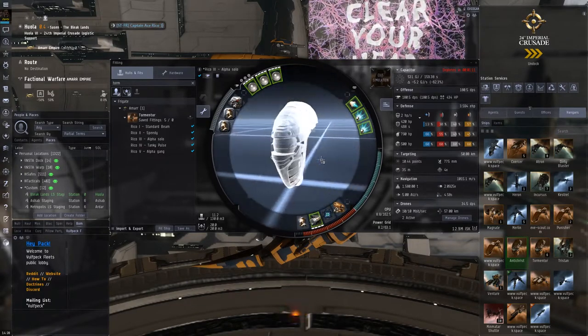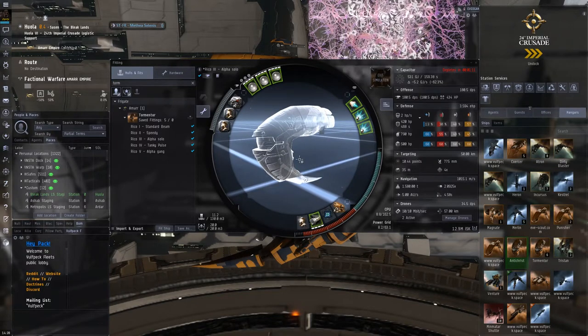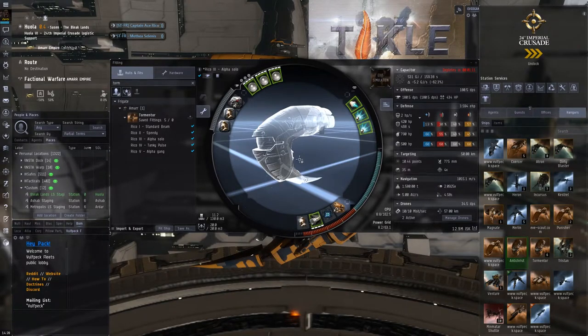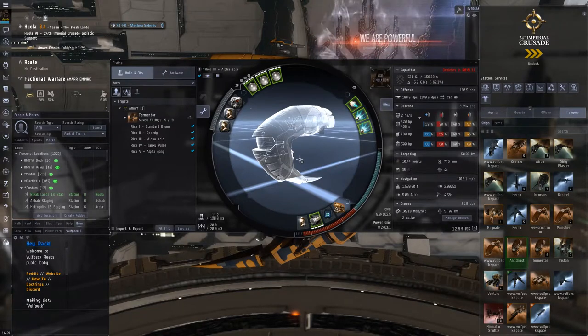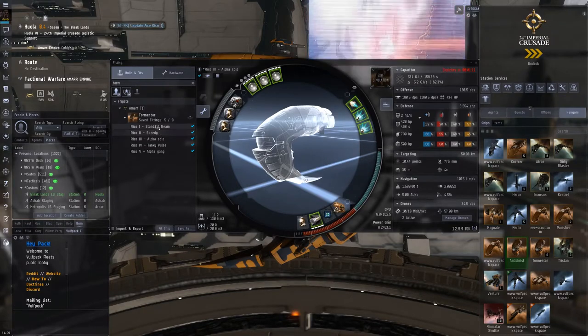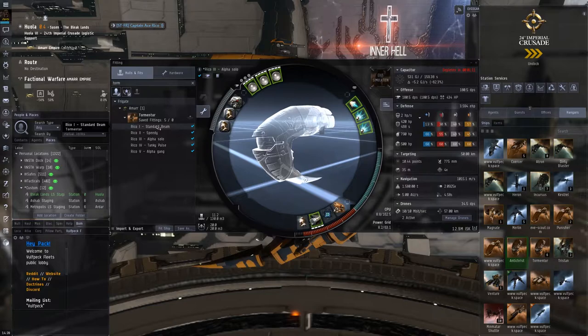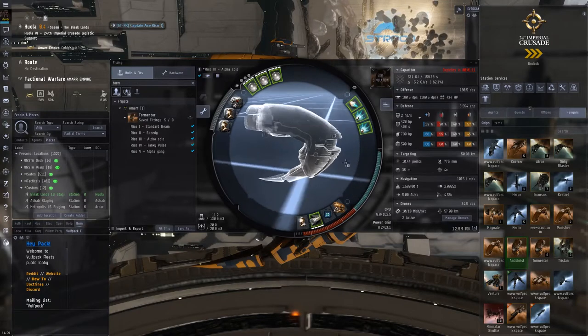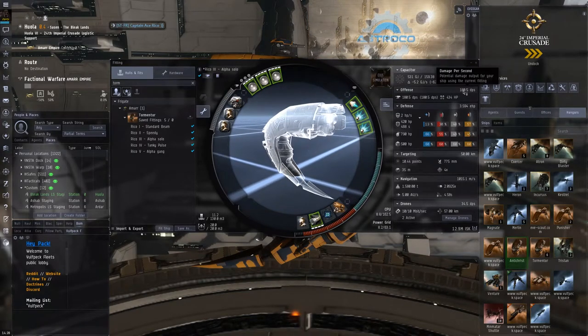I've seen you using similar dual-web fits in the past. Yeah, I've used it with a lot of success — it will definitely surprise blaster comets and dual-web hook builds, because now you track them. If they are shield-tanked, you shoot EM and thermal — you're shooting into the damage hole. If you take Tech 2, this is a scary fit that can kill Navy frigates and other stuff. It's quite similar to the standard beam fit and the Tech 2 fit — pretty decent tank and good DPS for an alpha clone.